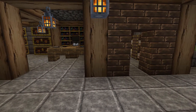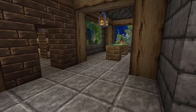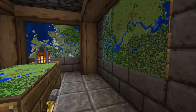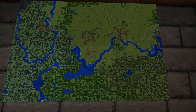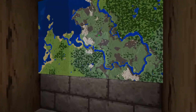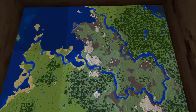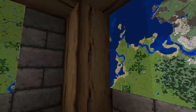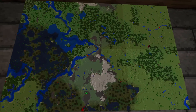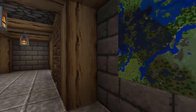Here we have the bunkhouse, mine storage, and the map room — with a map of the Stormhold outpost, future capital of Stormhold, and the Dwarven mountain ranges. All coming in future content.